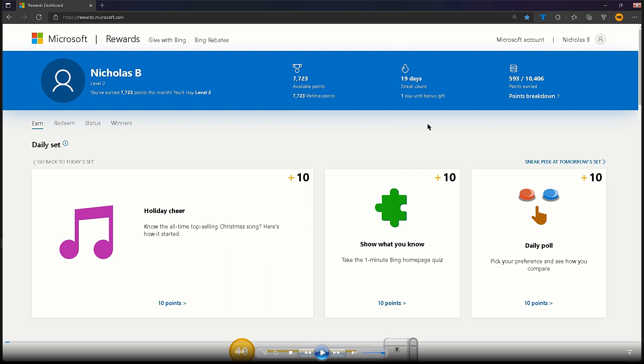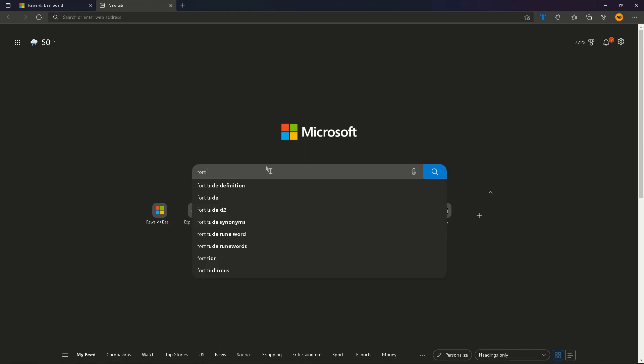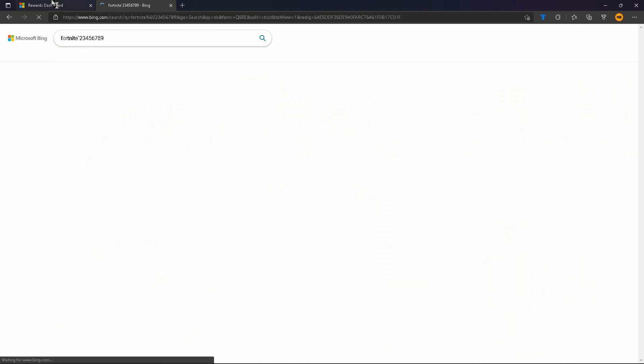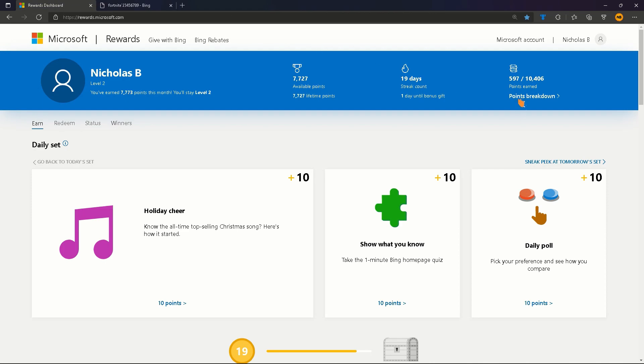Like I mentioned earlier, you'll be using your points earned to redeem gift cards in order to get V-Bucks. There are many ways to earn points on Microsoft Rewards, but the main way is to make searches using the search engine Bing. Each search gives 5 points, and the maximum number of points earned on a PC gives you 150 points a day, and searching on a mobile device gives you 100. You can see how many points you earn from searching by pressing Points Breakdown at the top right of the screen.